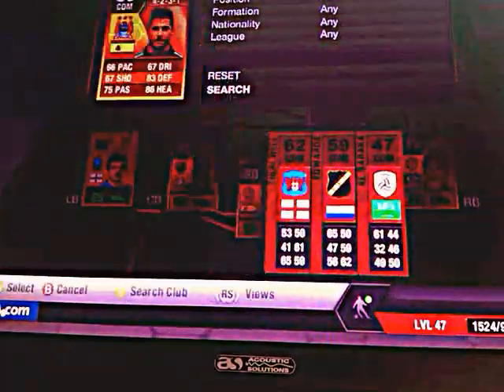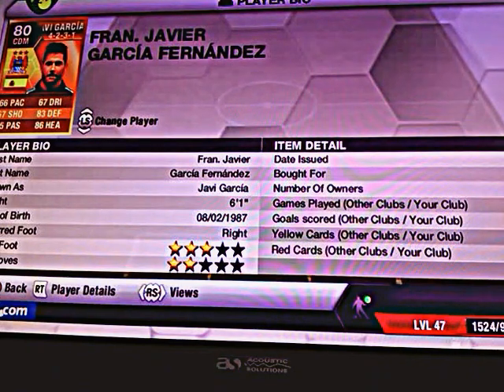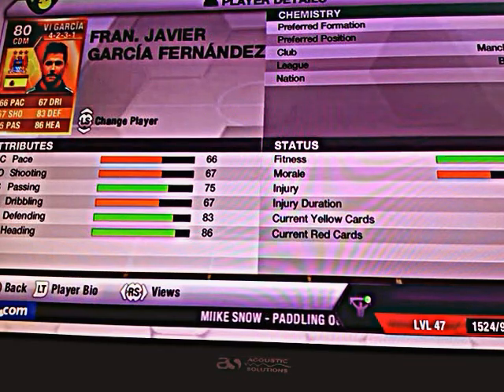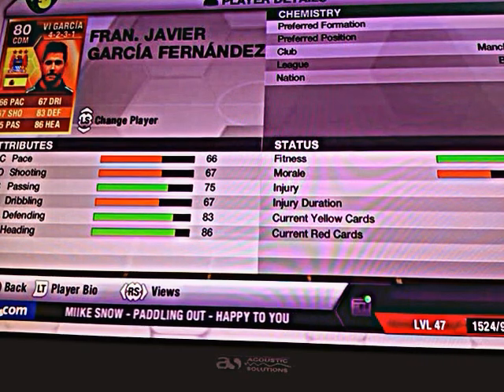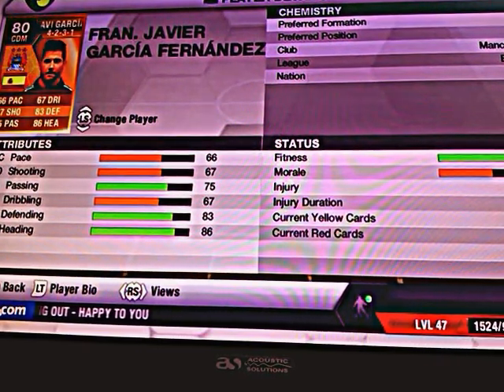And then we have Javi Garcia, Manchester City signing. I picked him up for 1,400 coins. He's got 66 pace which isn't the greatest in the world but you don't need as much pace if you're a centre defensive midfielder. 75 passing, 67 dribbling, 83 defending and 86 heading.